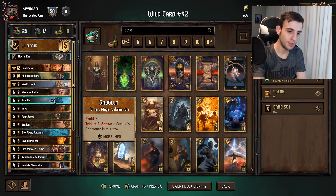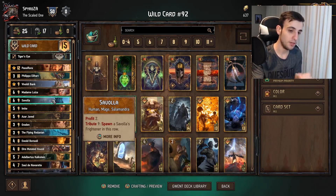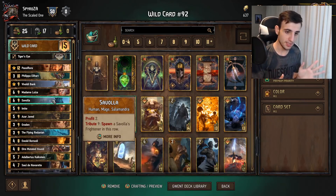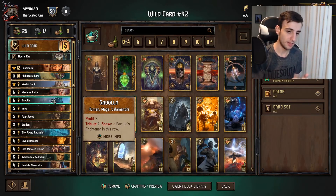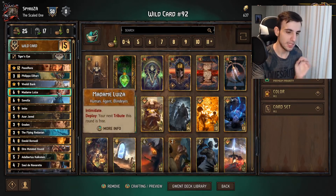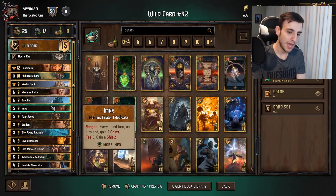Next is Savola — Profit two, Tribute nine: Spawn Savola's Frightener on the board. It's important to note that Profit two triggers before the Tribute, so if you're at seven coins you'll get two first and then can still use the Tribute to get the Savola's Frightener. A very good card — good spender, and especially good when combined with Madame Louisa.